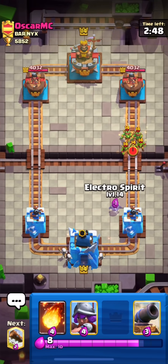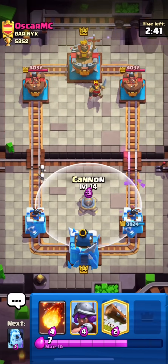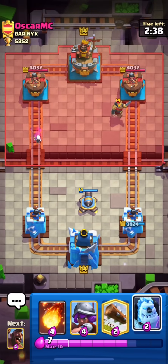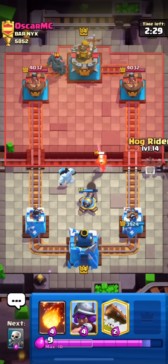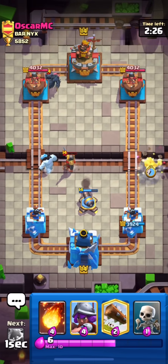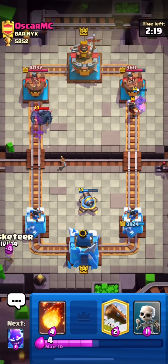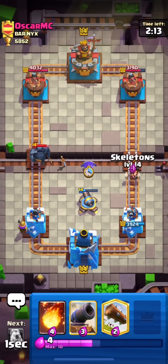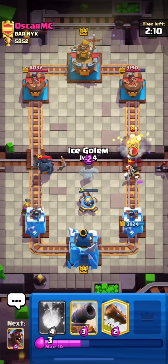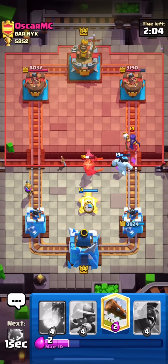He just used his goblin gang from the bridge. I leaked a little elixir. He dropped his knight — I thought this was a log bait deck, but he has a pekka, so my prediction was wrong, sorry. I'll send my hog on the opposite side so it can get some damage on his tower. He used electro but despite that, our hog got two shots. I'll try to distract his electro and pekka. He dropped his witch at the bridge — a very weird play.